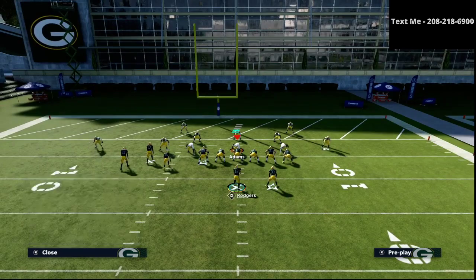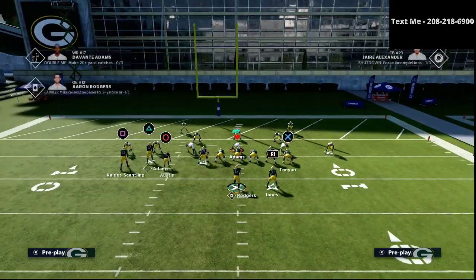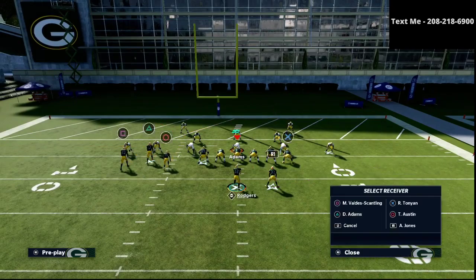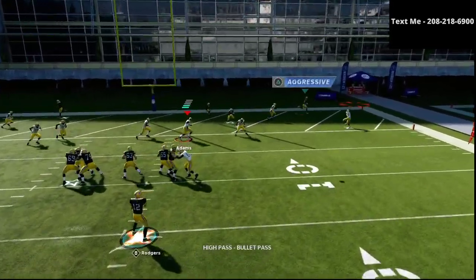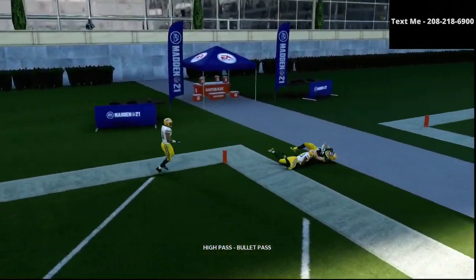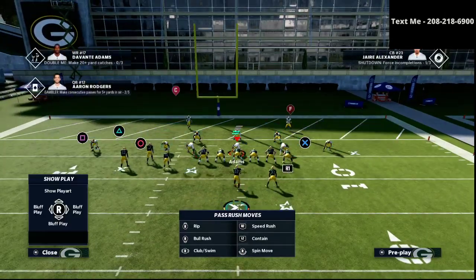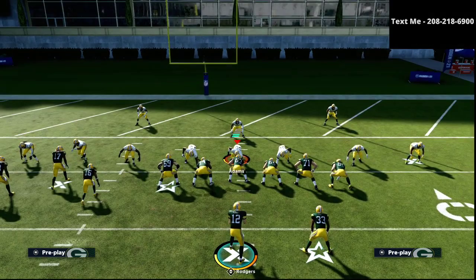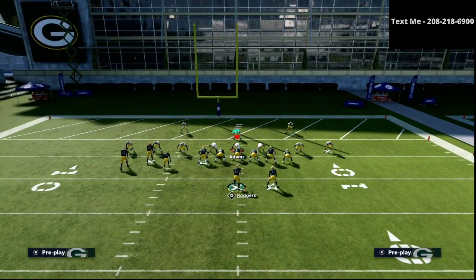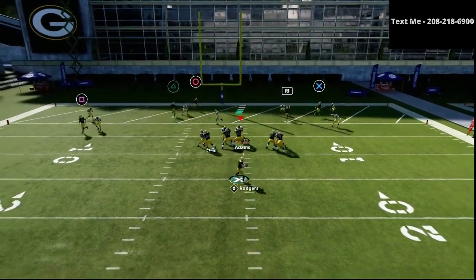Tampa 2 is really the defense we hope they call, because Tampa 2 has a lot of vulnerabilities inside the 5-yard line. These corner routes, these posts — they're going to be very, very effective in this situation. It's an easy read to the back corner of the end zone. Whenever I try to throw back corner type stuff, I will oftentimes go with a high point pass. The primary reason I go with the high point pass is just to protect myself from interceptions — I want to put the ball where only my receiver can get it.